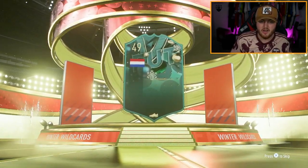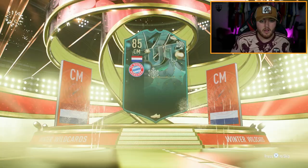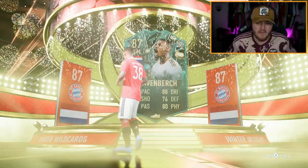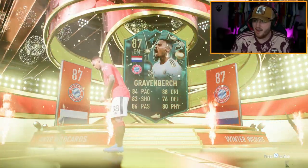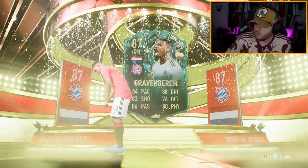It is a winter wildcard — Dutch centre mid. That's a sick pull. The annoying thing is I already have Ryan Gravenberge tradable on this account. However, that is a sick pull. That is a really, really good card.